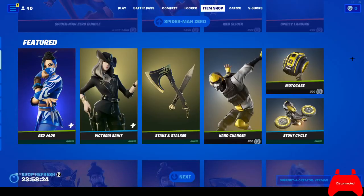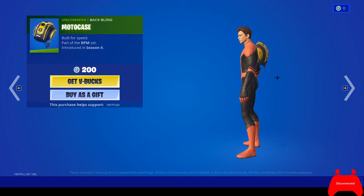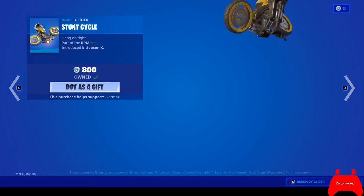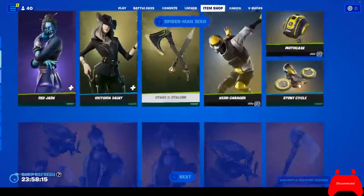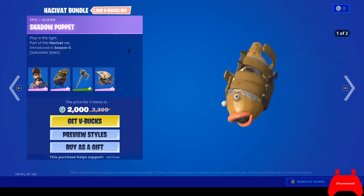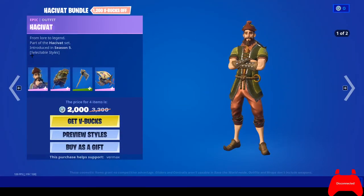Hard Charger skin — 800 V-Bucks. Motto Case, Motto Case. Stunt Cycle glider — great glider, I have it myself. Oh, we have not seen this in a bit.